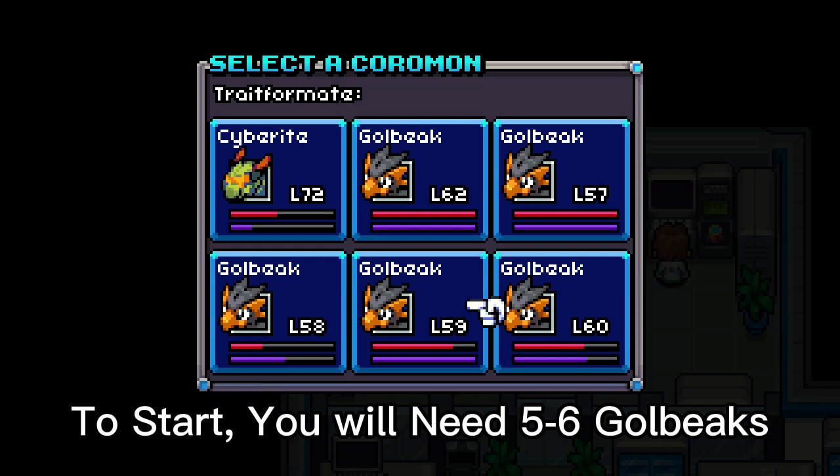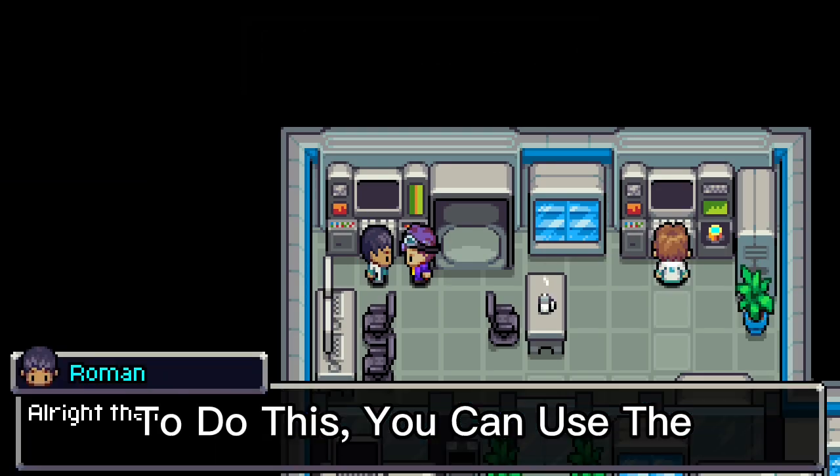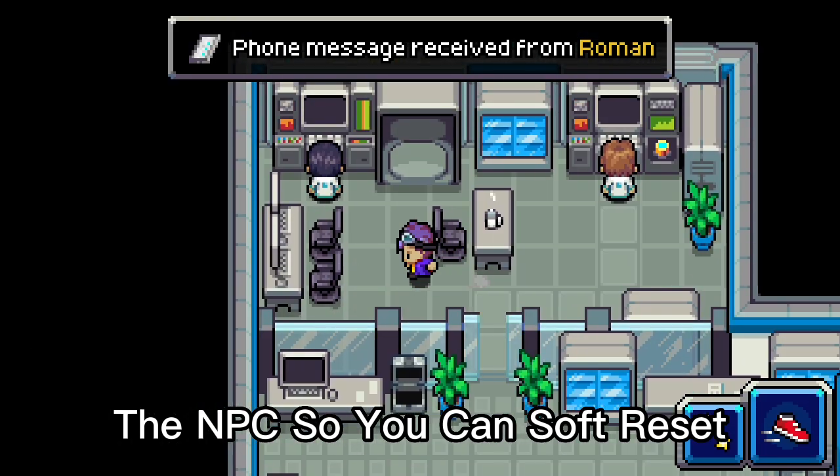To start, you will need 5-6 Golbeaks, all with the Robber Trait. To do this, you can use the Traitformator on the second floor of Donar Island. Make sure you save before you talk with the NPC so you can soft reset and get the trait needed.